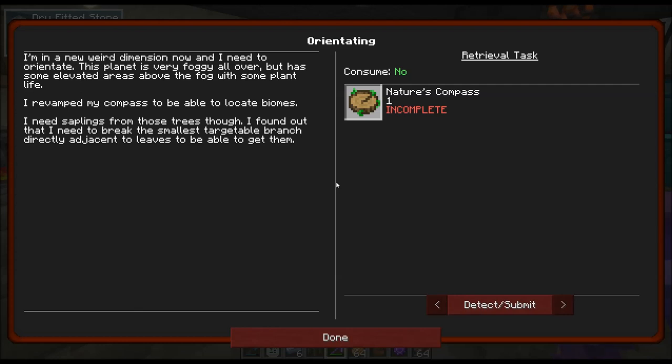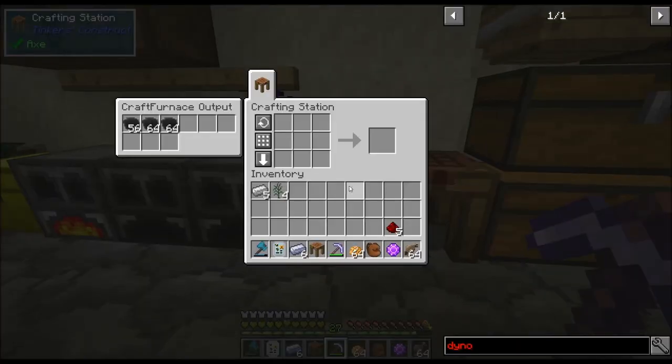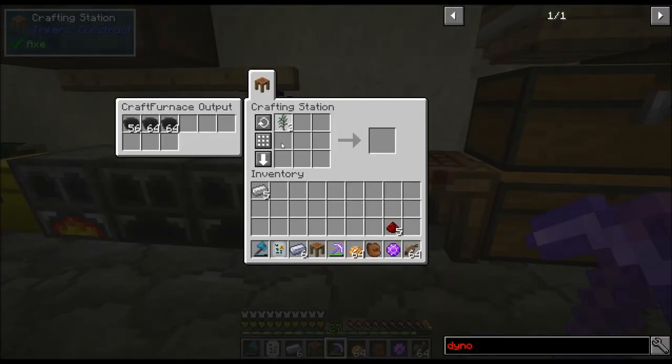I'm in a new weird dimension now and I need to orientate. This planet is very foggy all over, but has some elevated areas above the fog with some plant life. I revamped my compass to be able to locate biomes. I need saplings from those trees, though. So we need to make the nature's compass.